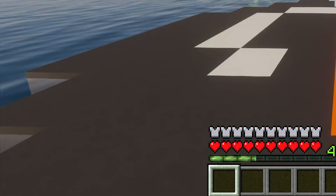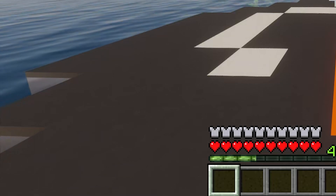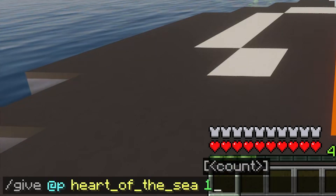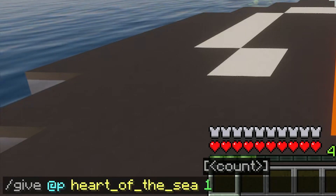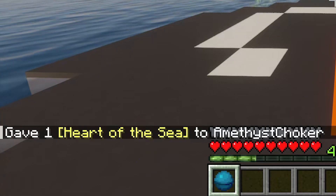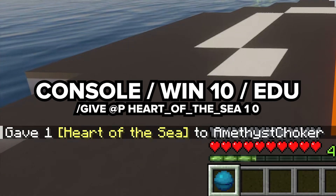Now, about those special commands to get this item, because sometimes you just want to skip the hunt, right? If you're playing on Java, you'd enter: give @p heart_of_the_sea 1. And for those of you on PE, EDU, Windows 10, or console editions, it's simply: give @p heart_of_the_sea 1 0.